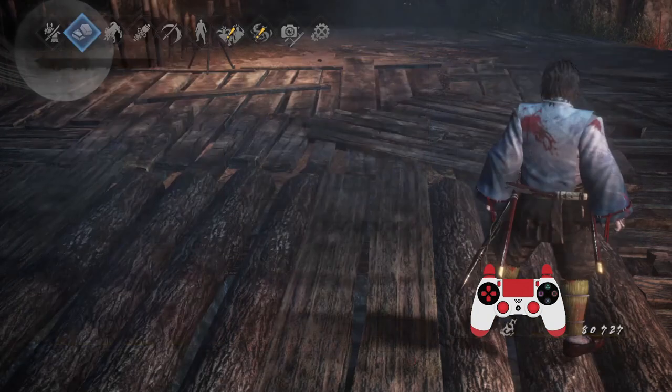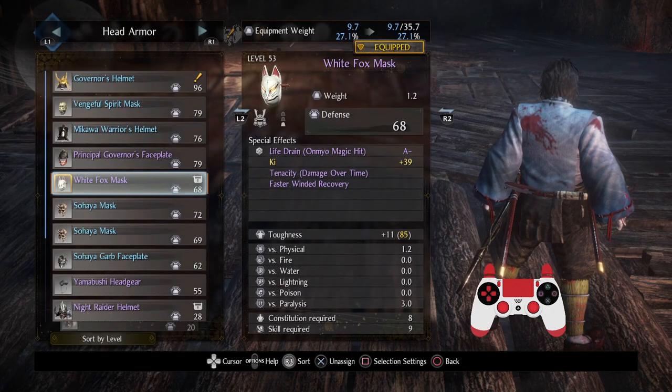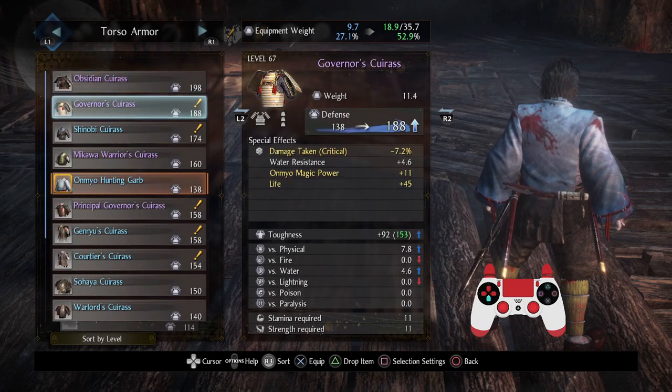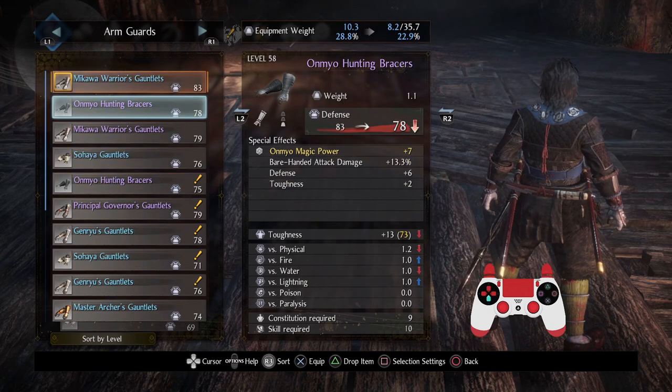One cool thing — when you do a shifting grapple, you actually charge up your Yokai abilities almost immediately for most of them, with the exclusion of a few super expensive ones. It's a really handy tool to throw in every so often. Bedrock blaster seems quite powerful — let's put it there. Level 65 sword — if only I was using odachi that'd be pretty nice. My fox mask — I think I like this mask a lot.